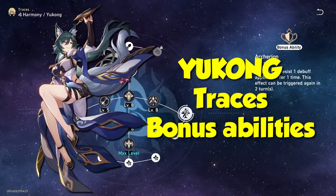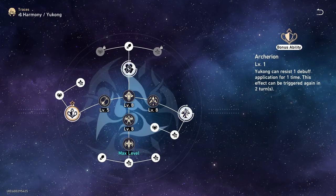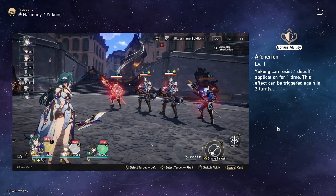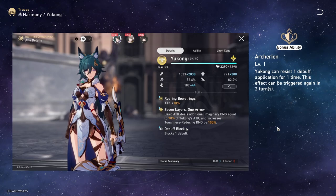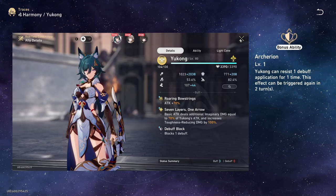Before heading to Eidolons, let's talk about her bonus abilities and Ascension traces. Her first bonus ability is that Yukong can resist one debuff application, and this effect can be triggered again after two turns — so every three rotations, you will be able to resist one debuff. This is really nice, as it reduces the potential to lose out on being able to buff up your allies.